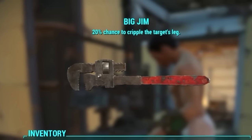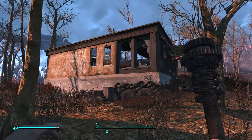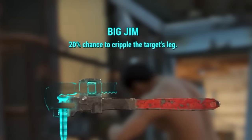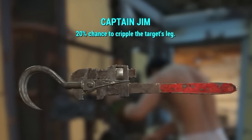Another type of Pipe Wrench is Big Jim. This is a unique weapon that you can find near Walden Pond. When you get there, you'll see a shack — enter it and then go through the door. Walk straight down and you'll find Big Jim next to the toolbox. This weapon gives a 20% chance to cripple the target's leg. I gave it the Hook mod and called it Captain Jim. Turns out crippling someone's leg with it is a bit difficult.